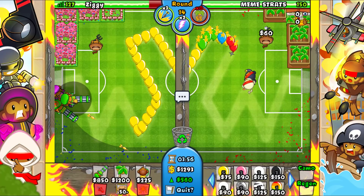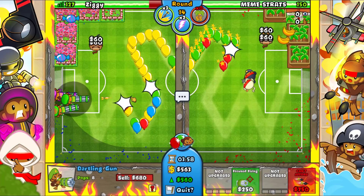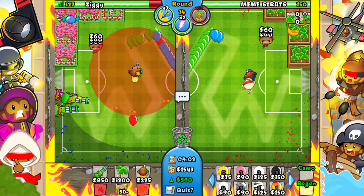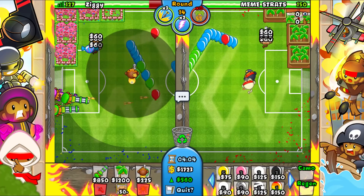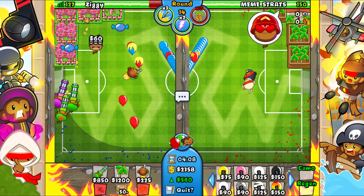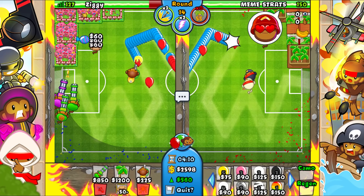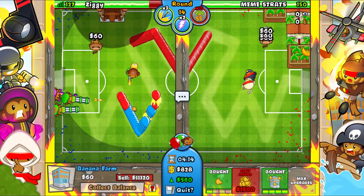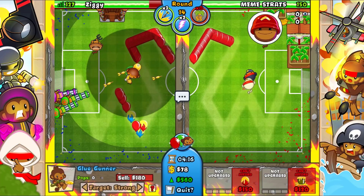I want to go for one more dartling gunner just to be safe on round 14, because that's when it starts to get a little scary. I think I'll place this on Strong, then wait till the end of round 14 and go for a BIA.